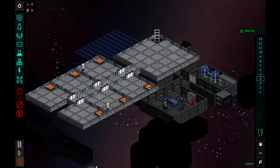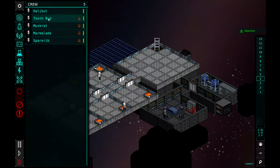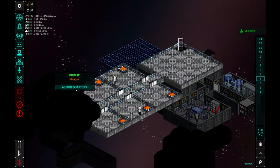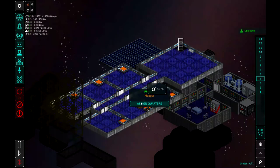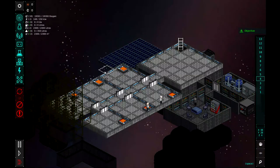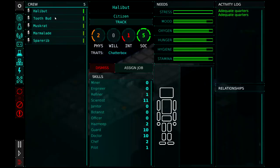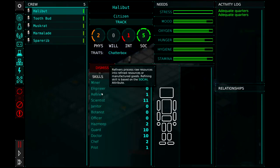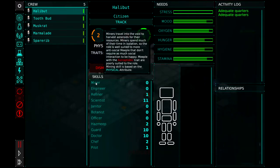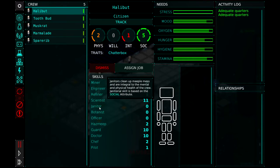Let's go ahead and get the clock rolling and start by assigning beds — everyone gets their own bedroom. You could have a dormitory room if you wanted, but you don't get the buff or the benefit of them having their own individual room. So I went ahead and assigned them all each their own room. Now we're going to look at our meeples and figure out what type of jobs they are. The important jobs to start out with will be miner, scientist, janitor, and probably a refiner and engineer. The miner goes out and mines from the asteroids, engineers do our building, refiners are our crafters, scientists do research, and janitors keep things clean.